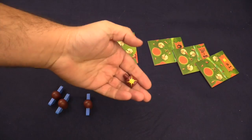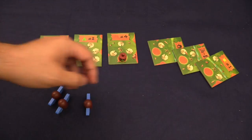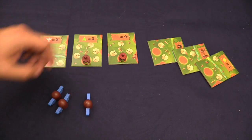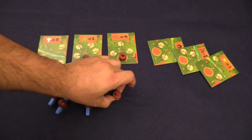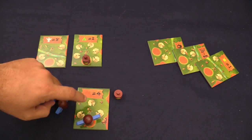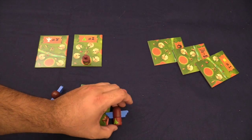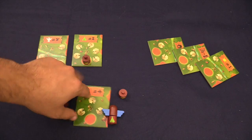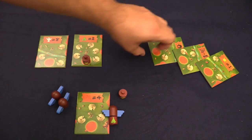The other player reaches in the bag, pulls out a piece, and can place it anywhere. The suns are normally negative one point, but that one tile makes them positive ones for the person who ends up with it. The other player draws and instead of placing, they claim a totem — they put their marker on the one they want and take it. What they've claimed is basically two things: this totem pole and a scoring opportunity.